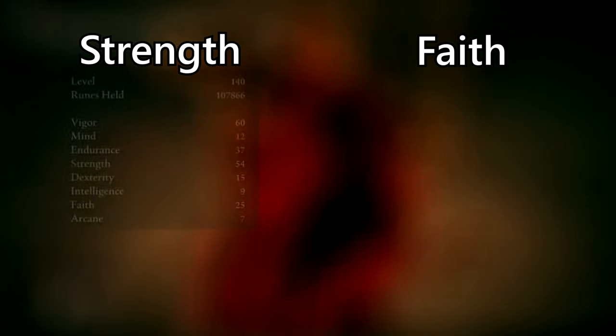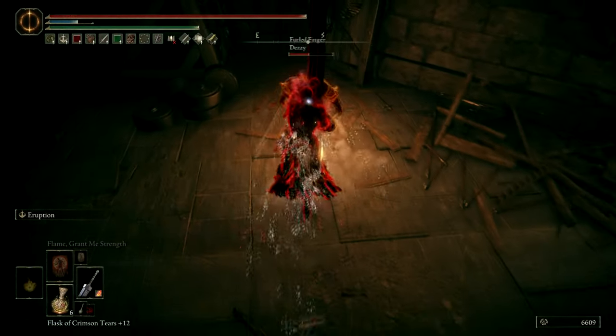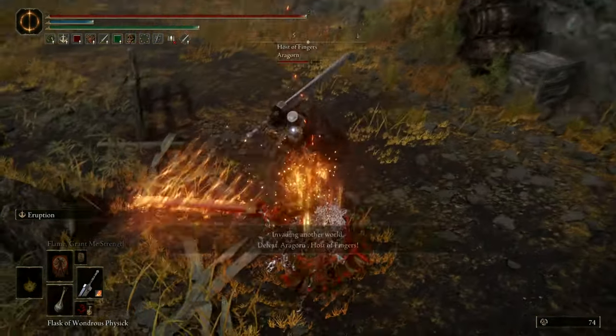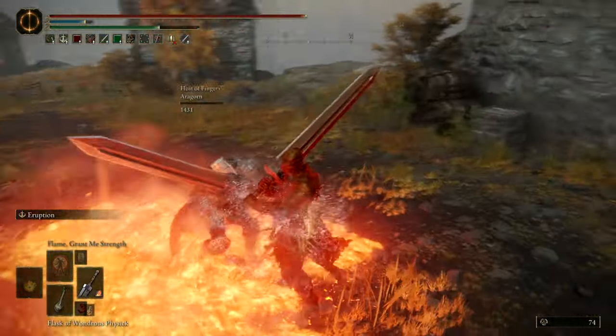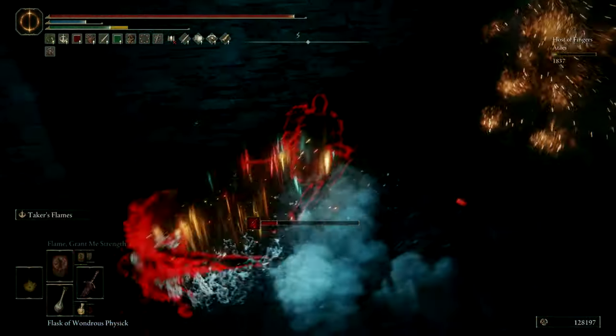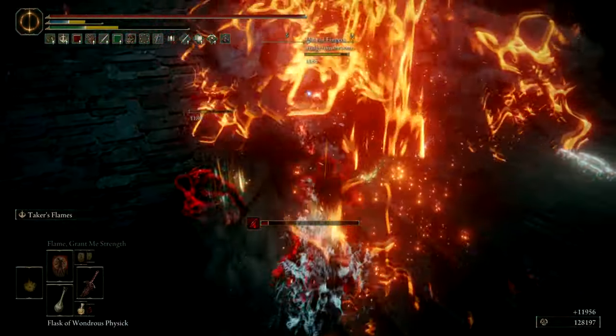Now there are two versions of this build: the Strength route or the Faith route. The Strength build is good if you plan to use your weapon attacks more than the Ashes of War, and good for Eruption since this Ash of War does more damage with Strength. However, the Faith build is better for the Magma Blade and the Blasphemous Blade since the Ashes of War deal a lot more damage than the Strength version.